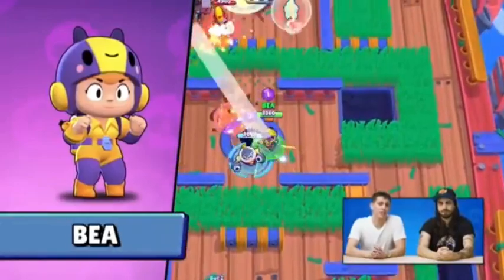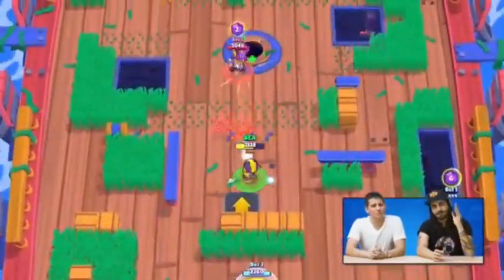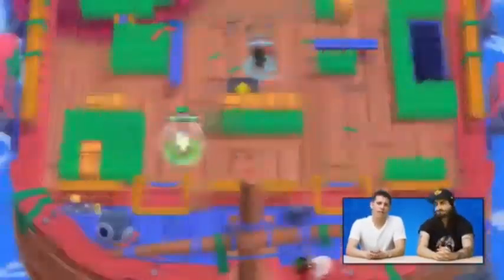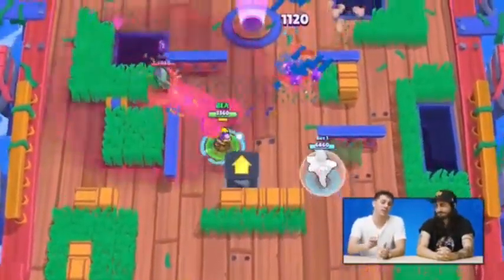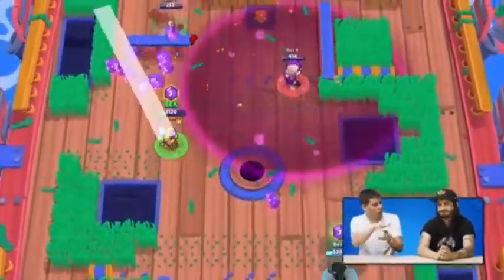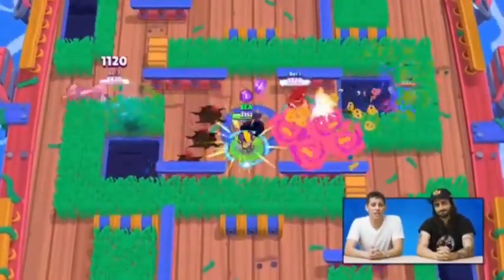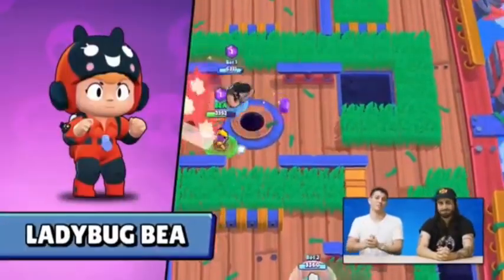Let's talk about the brawlers. First and foremost, we've got Bee. She's an entomologist and Rosa's assistant. Her main attack: she needs to hit her target so her next hit gets stronger. She's got a sniper attack that uses Bee Helper Drones as the bullets. And her super is really cool — she fires a little swarm of bees that can go through walls and slows and poisons her enemies. Bee will also be coming with a skin in this update called Ladybug Bee, and it's super cute.